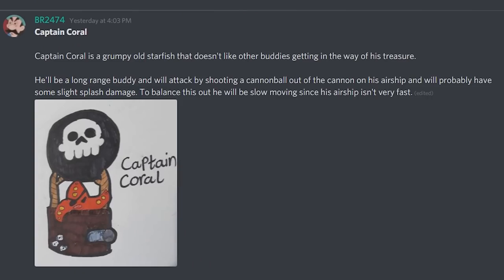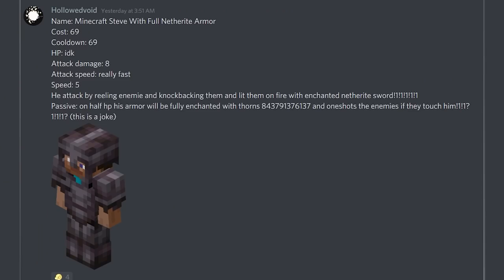Next up from BR, we have Captain Coral. Captain Coral is a grumpy old starfish that doesn't like other buddies getting in his way of treasure. He'll be a long-range buddy, attacking by shooting a cannonball from the cannon of his airship, and will probably have some slight splash damage to balance this out. He will be very slow-moving. I picked this one because his design looks awesome and can go a really long way especially with skins — he's such a unique character. I can already see him floating across the battlefield shooting down on enemies. Really really cool.